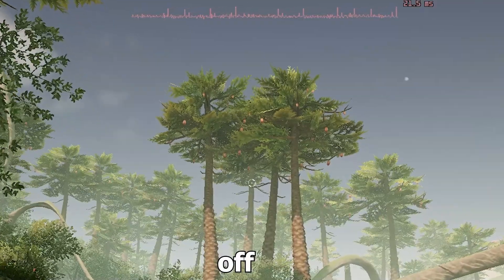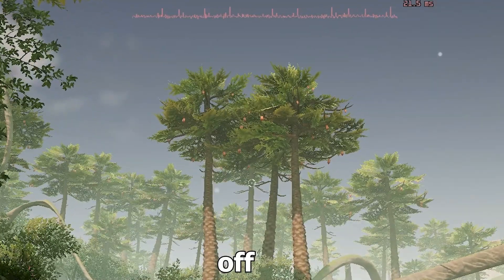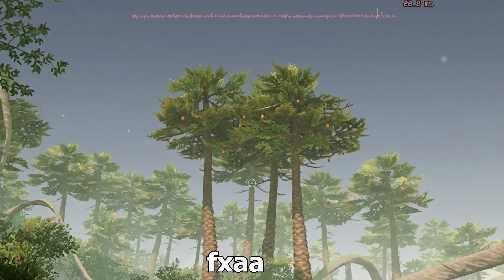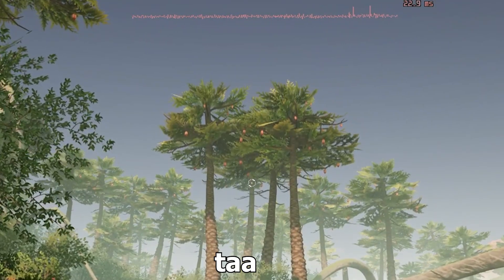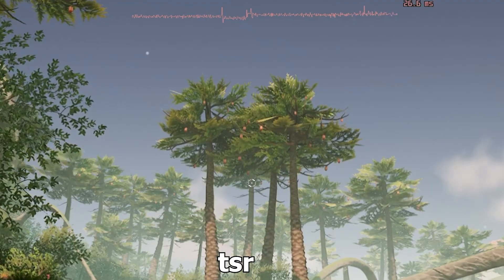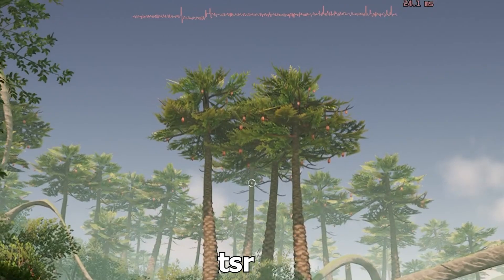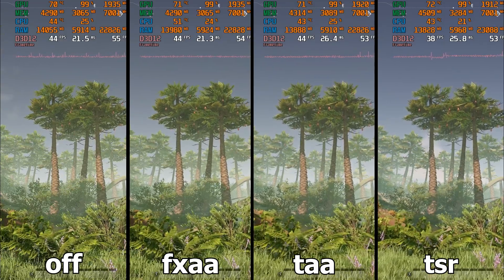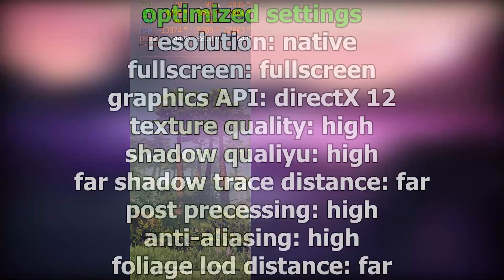The last graphic setting is anti-aliasing, which smooths and cleans jagged edges of objects. Off is not recommended at all because the edges of all objects are jagged and ugly. FXAA is not much different from off and is not recommended. If you want speed and quality at the same time, TAA is the best choice — it smooths edges to a large extent, with the only downside being that it blurs the image slightly. If your graphics card has extra power, TSR is undoubtedly the best option, but it adds a lot of processing load compared to TAA and is only recommended for high-end graphics. Going from TAA to TSR causes a 12% performance drop. The recommended setting is TAA.